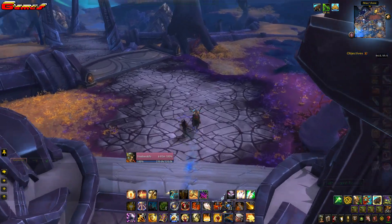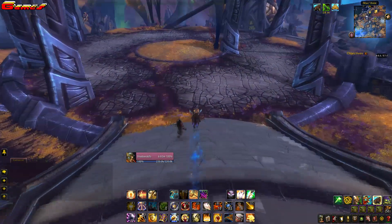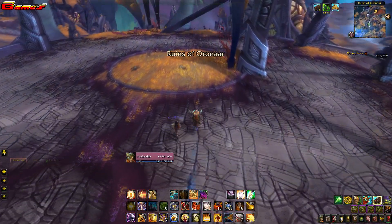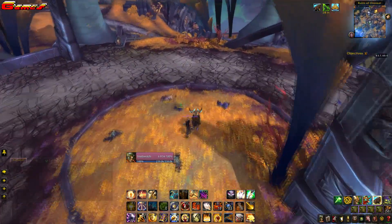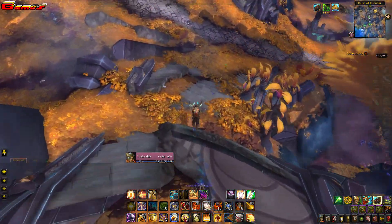Head west from the teleporter and head down the set of stairs you come across on your left. Go across the patch of grass in the centre and just on your left will be another grassy area leading to a set of broken stairs. Head down here and onto the path.